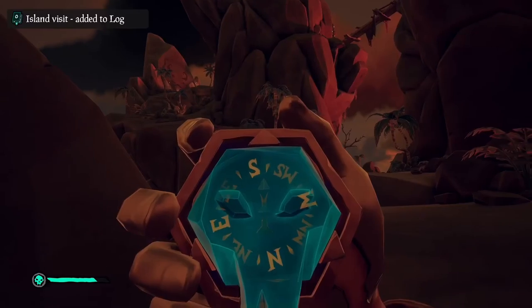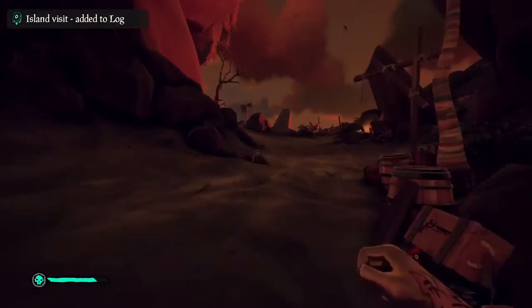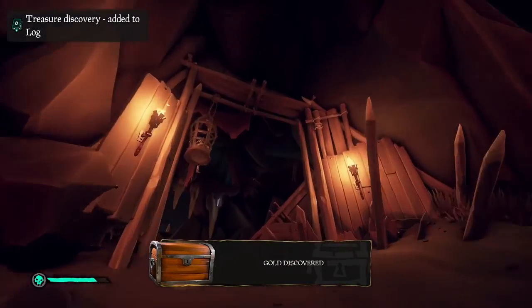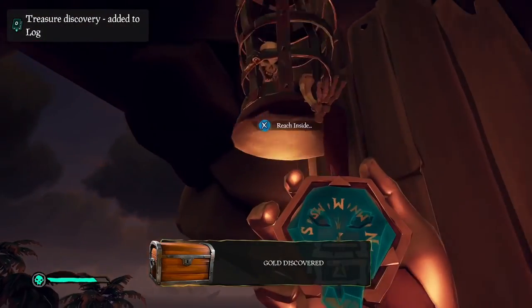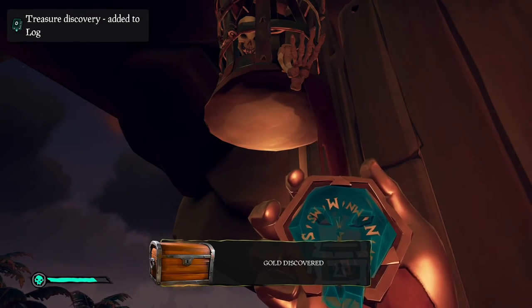So you wanna head to Crooked Mast, and plus you can also serve up a Galleon's Grave. All you need to do is just go south if you park on the north side, or go north if you park on the south side. Then just follow me — I'm going up this hill, you turn left, and then just search it and you will get it. It was just delayed for me.